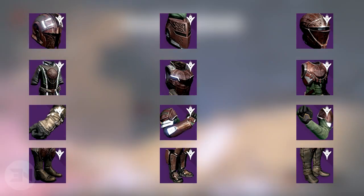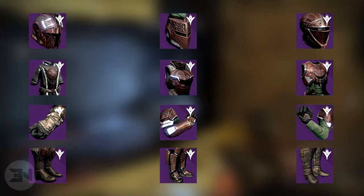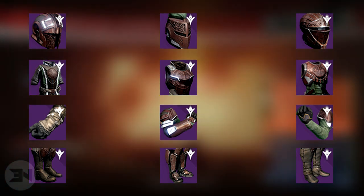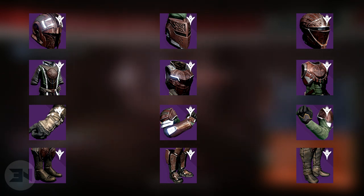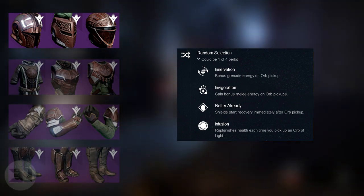On screen you are seeing the Iron Companion armor pieces — your Warlock on the left, Titan in the middle, and Hunter on the right. Each of these helmets, chests, arms and boots have specific perks across the board, so let's look at each individual armor piece and what perks you can possibly get. Let's look at helmets first.